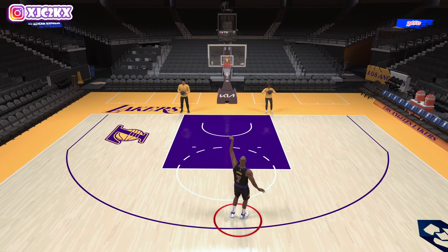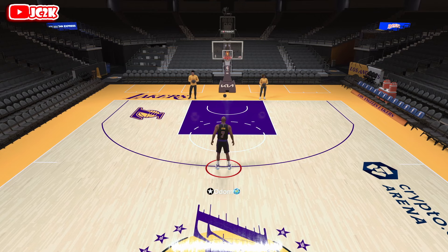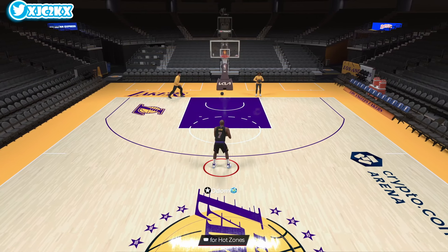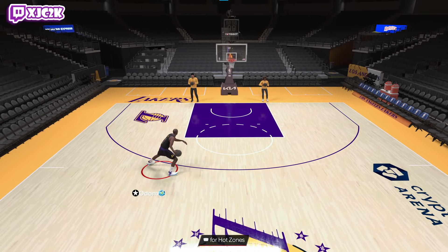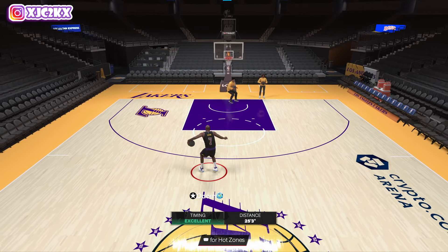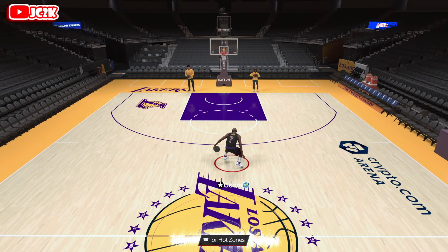His movement is actually really, really solid. I went to pull up 2KDB and see what his sigs are looking like. He's got the Kobe dribble style, KD's escape — which is a teensy bit slow but definitely not a bad one. I don't mind KD's escape at all.